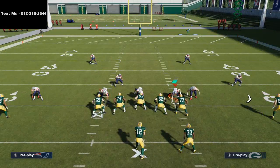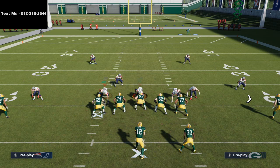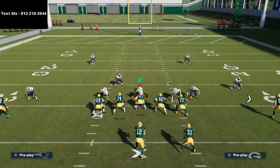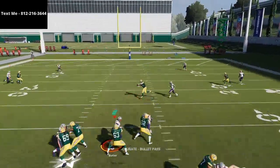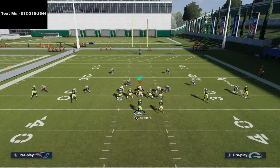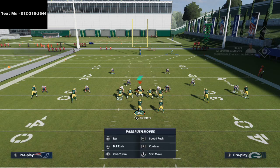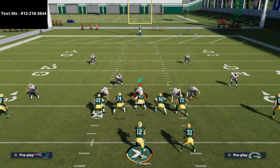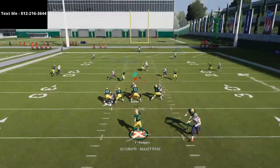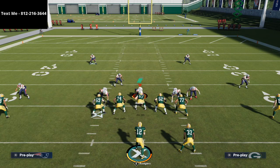About shading: if I come out in man coverage, Man Aligned, and I shade my coverage to the inside — watch the cornerbacks — did you notice the slot cornerbacks move to the inside? That's going to make them much more effective against little in-routes and things like that. So if I go with man coverage and on the coverage adjustments I shade inside, the reason is to take away that in-route to Brown. At the snap he still gets inside position, but that corner is in a much better position now.